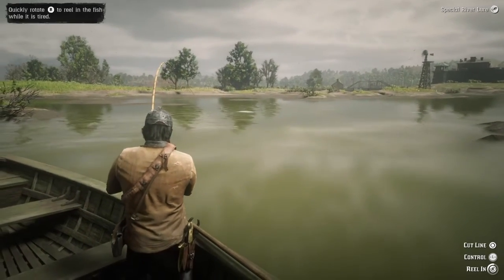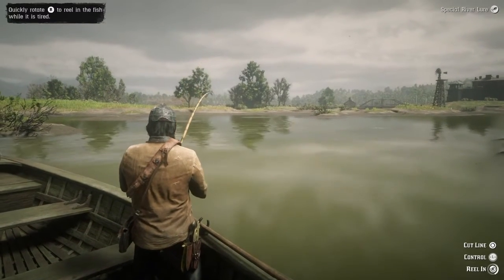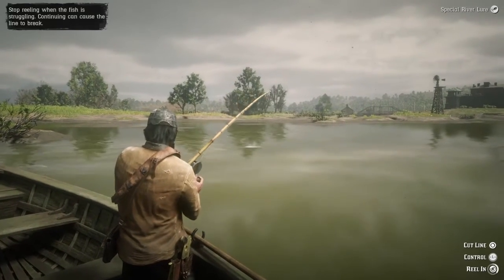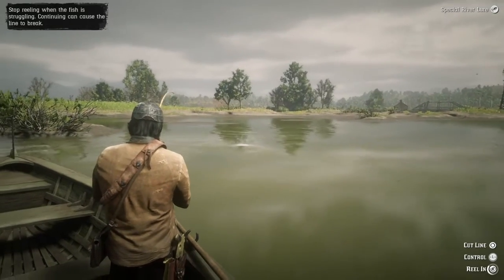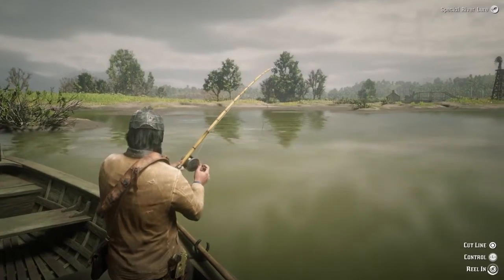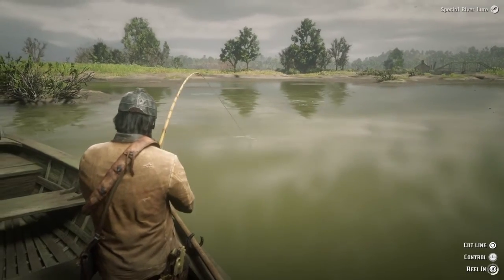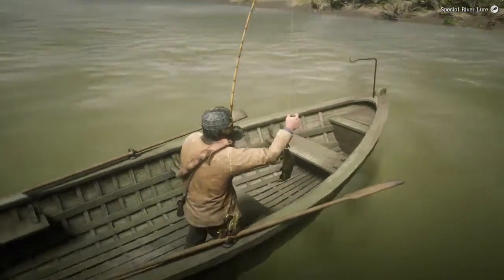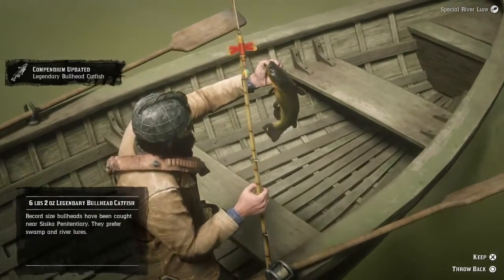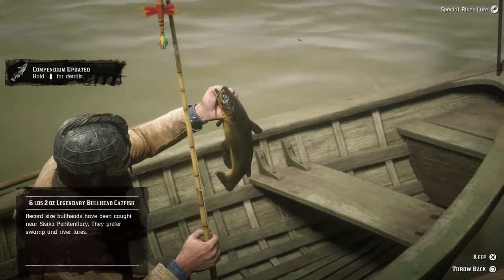Fish on, guys! Here we go — she's a fighter, just rumbling the whole way. Let's see if this is a legendary bullhead catfish. I've had one of these in real life — they're actually a really cool fish to have in an aquarium. They're very aggressive; they'll come up and feed right out of your hand if you train them right. Come here, big boy — oh yeah, that's a bullhead! That's huge, and it's a legendary bullhead catfish — just what we were aiming for!